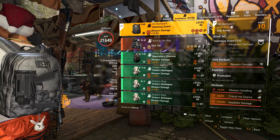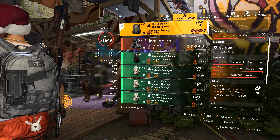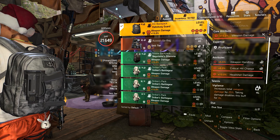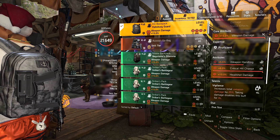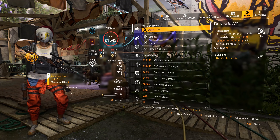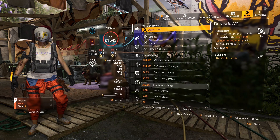Let's have a look at this unicorn Hasberg backpack. You want it to come with all reds. As you can see, the brand set gives you the 15% extra headshot damage. You want it to come rolled with headshot damage already on it, and you want it to come with vigilance on it. You are going to have to re-roll the armor off it and put on weapon damage. As you can see, I don't have the perfect one yet — after numerous countdowns and crafting I still haven't been lucky enough.